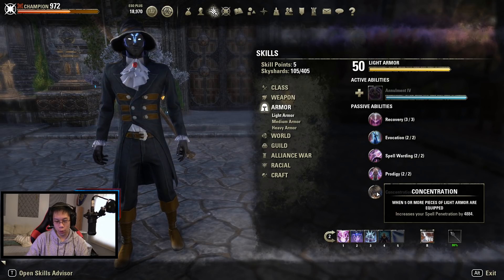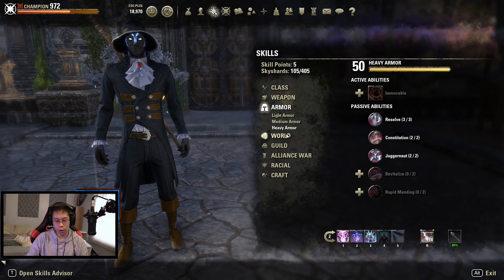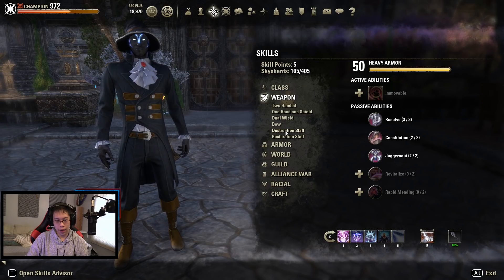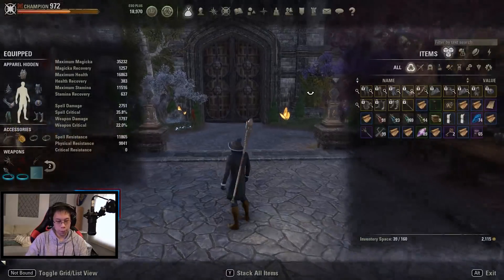Ideally you want five pieces of light armor because that's your main bonus, plus the extra health from having the one heavy piece. Of course we're using a destruction staff, everything maxed out.